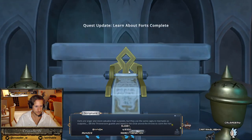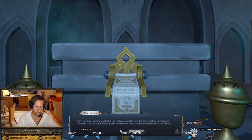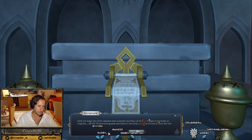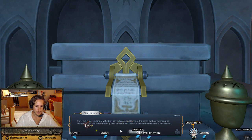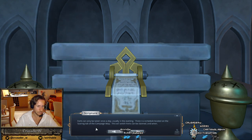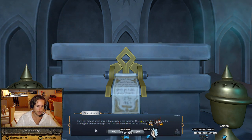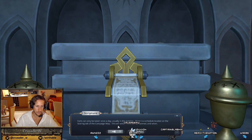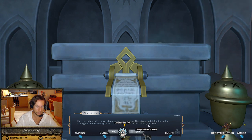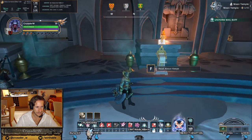Okay, I'll do the next one. Forts are larger and more valuable than outposts, but they use the same capture mechanics as outposts. Kill the throne room guards and stand in the circle around the throne to claim the fort. Forts can only be taken once a day, usually in the evening. There is a schedule located on the scoring tab of the campaign map — this tells you which forts can be claimed and when. I think they missed a word or two in that last sentence. Yeah, that's fine. On test.